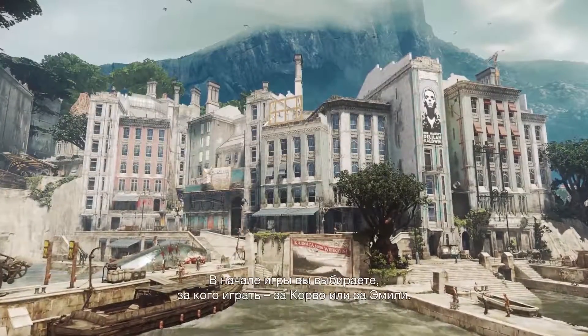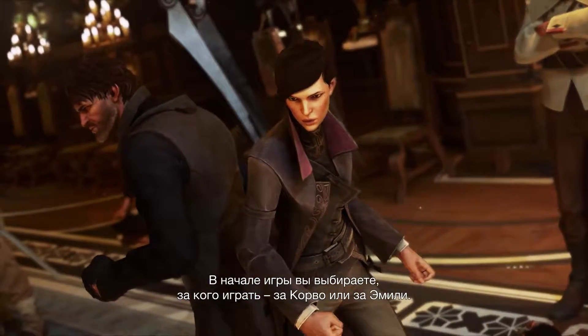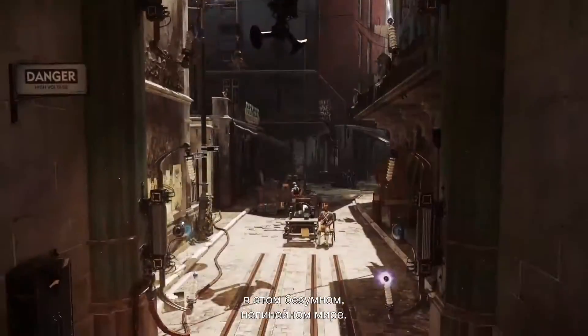One of the big principles that we have at Arkane is to say yes to the player. At the beginning of the game, you're faced with a choice between Corvo or Emily, and then you're faced with a choice of which pathway to take through this crazy non-linear space.